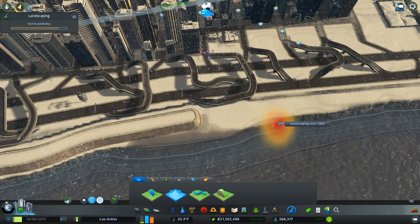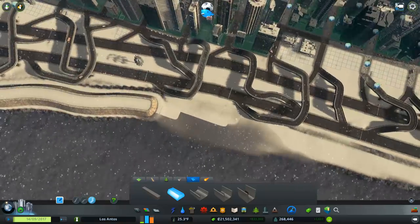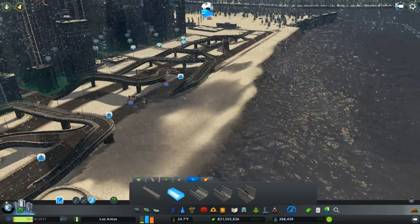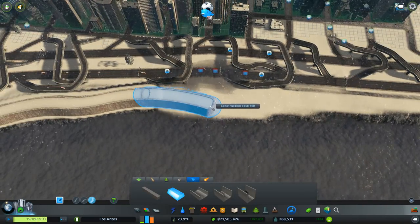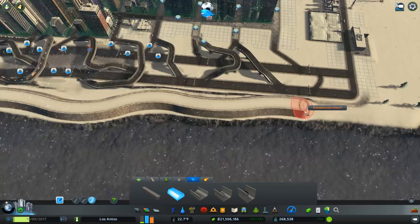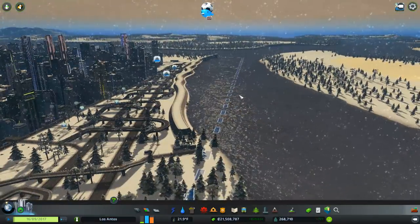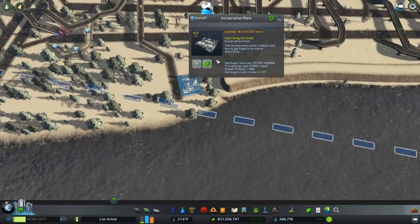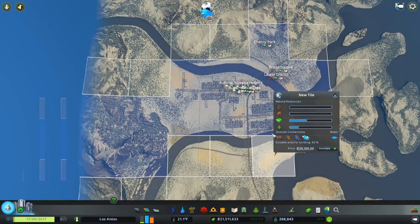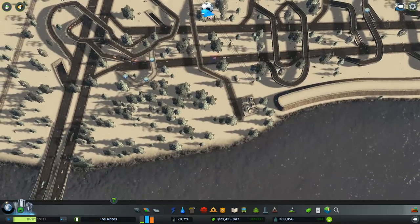Cannot construct on water - wash away, thank you. There we go, we'll go up to there for now. Look at that wiggly wall, perfect. And then along here, what have we got? An incineration plant. We don't actually own this square, so I'm going to buy those. And we're going to build along here. You are going to have to move - you can move a bit further down there. You are going to get deleted and then put back in again before you complain about having no road access.